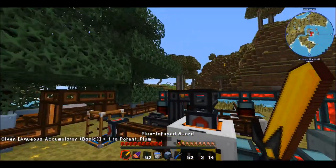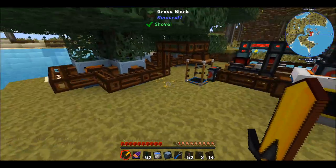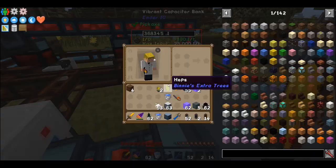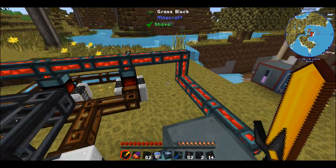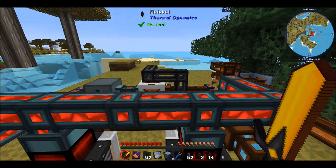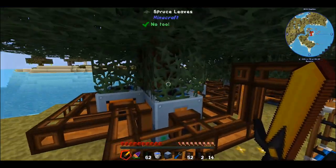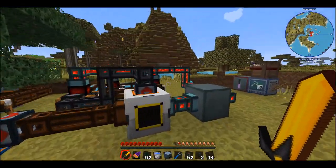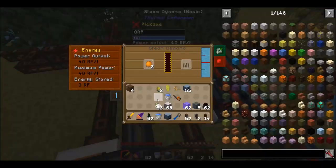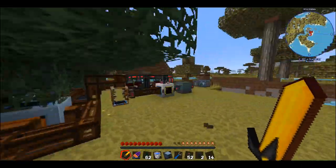Hey guys and welcome to the next episode of Feed the Beast tutorials. In today's episode we're going to be going over this complex looking thing — it may look complex but it's pretty simple. It's basically going to show you how you can create a really good infinite power system using completely renewable resources. You don't need to contribute any coal; it's basically using tree oil from trees.